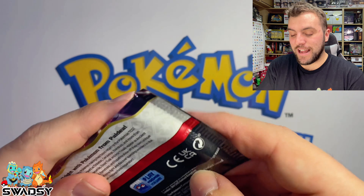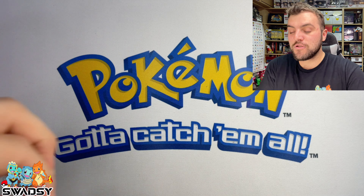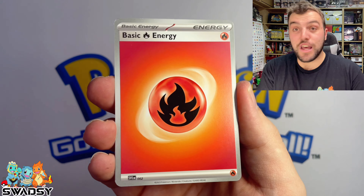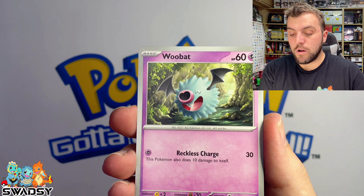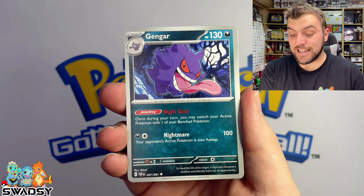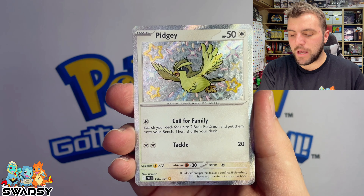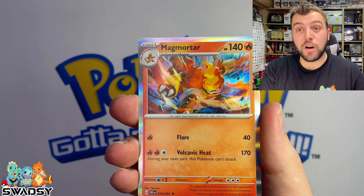Jumping into the third pack — that second pack was pretty good, it had the Clive Secret Illustration Rare, so we're off to a good start. Fire Energy, Greevard, Chin Chow, Bat, Scraggy, Scrafty, Curlier, Gengar — this is a sick Gengar, I love that one. Baby Shiny Pidgey, going into a Clive again but the reverse holo, and a Mag Mortar Holo Rare.